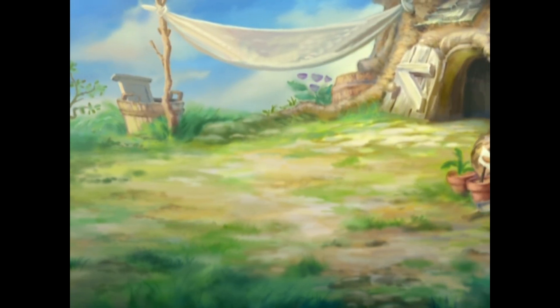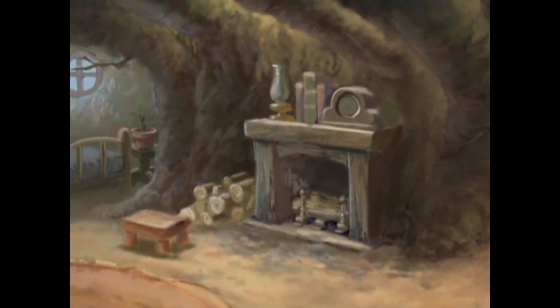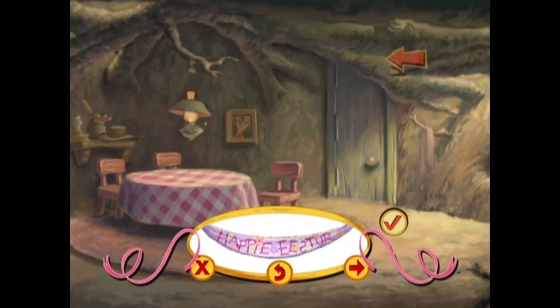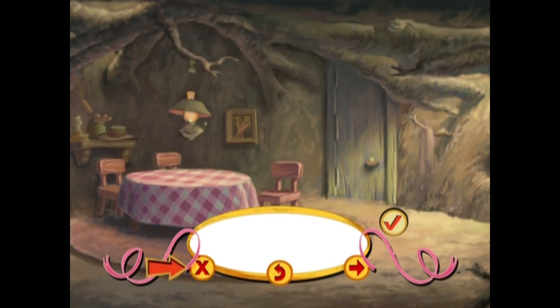Rabbit is having an Easter party for Pooh and all of their friends, and it looks like he could use a hand decorating the room. Would you like to help? Use the arrow keys on your remote control to choose the proper location for each decoration. Then press Enter. To end the game, select the X.